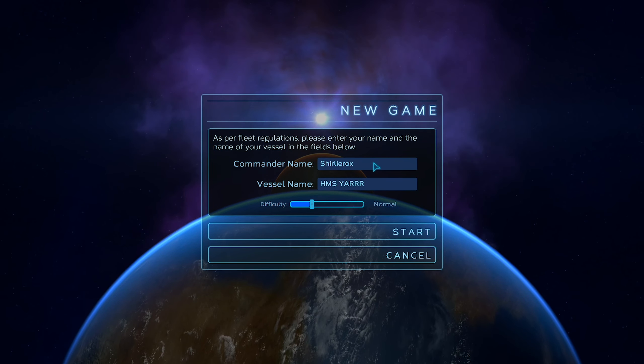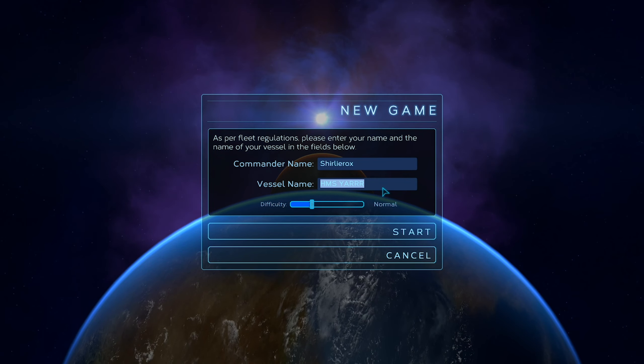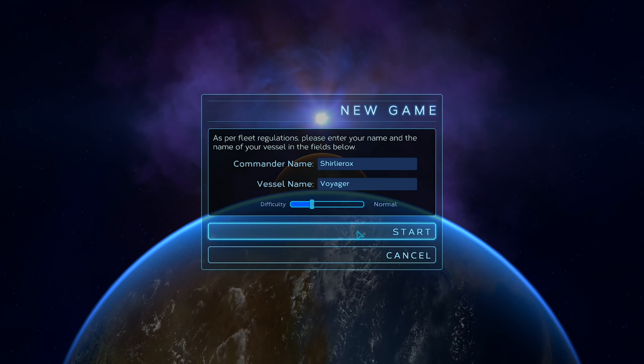I've got my player name already - Shirley Rocks, HMSG. Let's do a different vessel name, let's call it Voyager. Okay, we're doing normal difficulty, let's start it up.